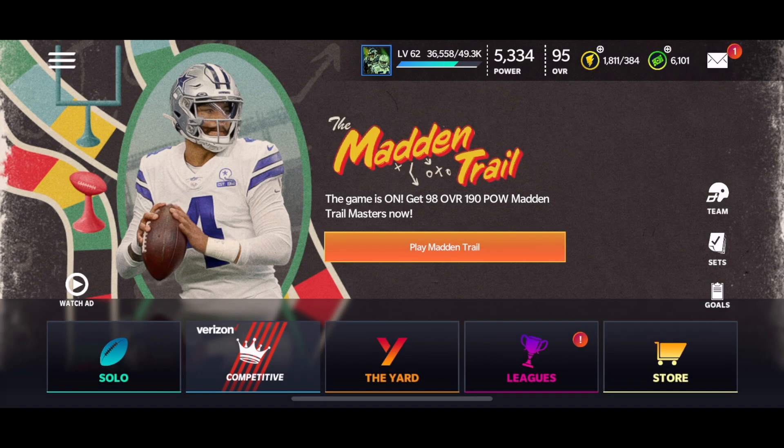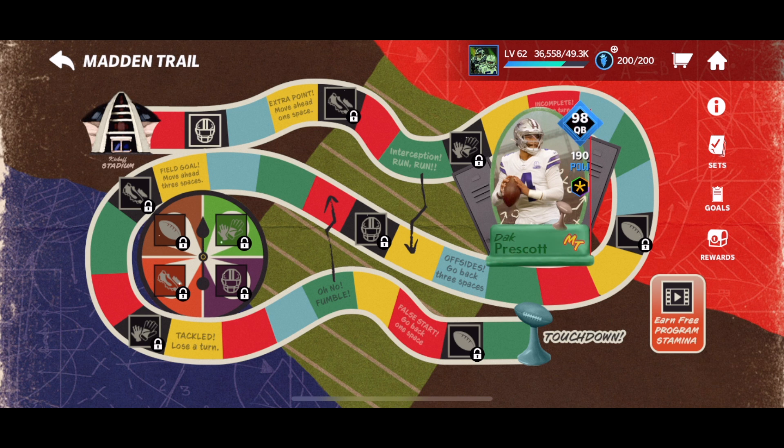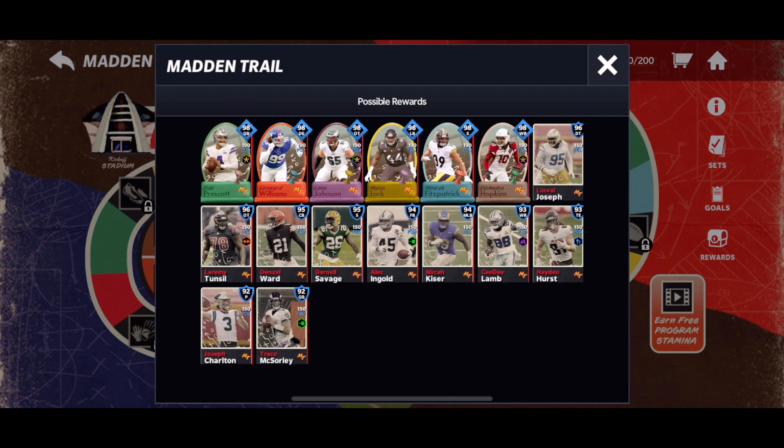So let's get into the promo. Go to solo programs and we've got Madden Trail. As you can see, it's a trail — we start at the top and work our way down. There are going to be four different items. If we click rewards, we can see a bunch of the players.